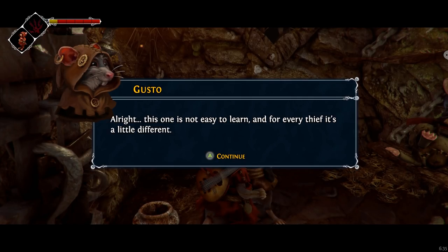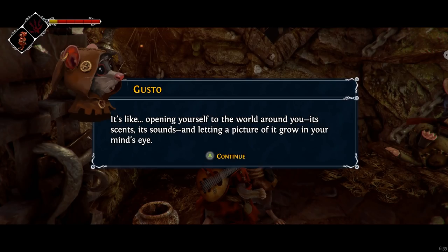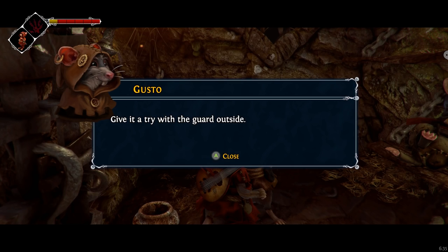This one is not easy to learn, and for every thief it's a little different. It's like opening yourself to the world around you — it's sense, it's sounds, and letting a picture of it grow in your mind's eye. Wow, that is not helpful at all. It helps if you really crouch down like you're sneaking. For me, it looks like a glowing aura. Give it a try with a guard outside.